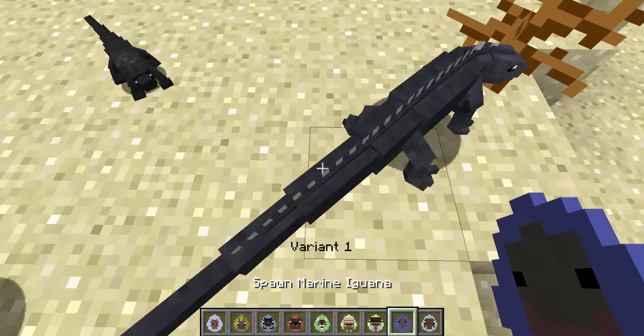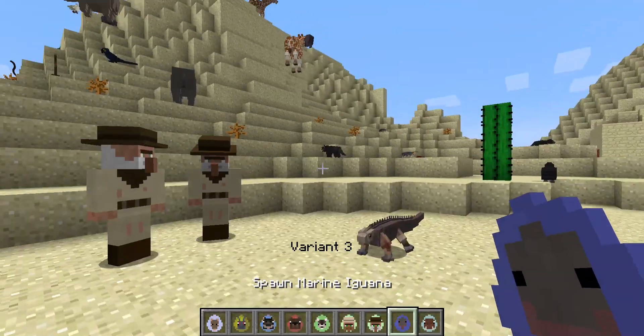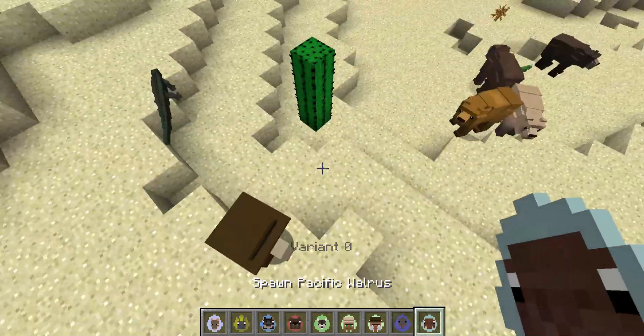Marine iguana — that's a child. I thought it'd be more green. I mean I guess that's closer to what I was expecting but it's not really doing it justice.